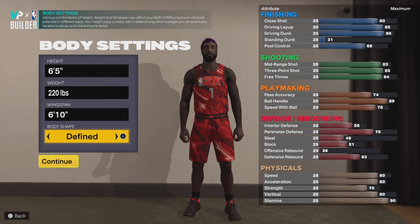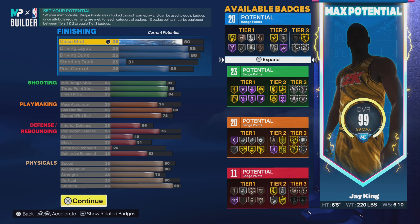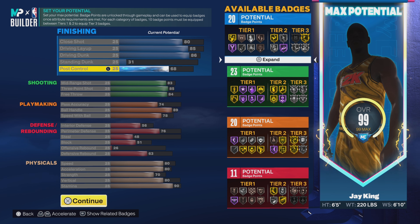Body shape is whatever you choose, but you know me — real life gym rat. Close shot 80, driving layup 85, driving dunk 86, standing dunk 31, post control 68. Compared to the first build, the most noticeable difference is the post control, but we don't really care about that. That gives us 20 finishing badges.